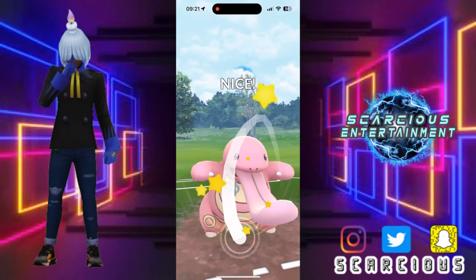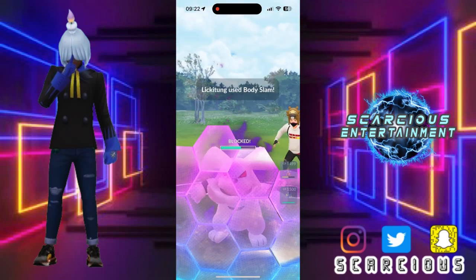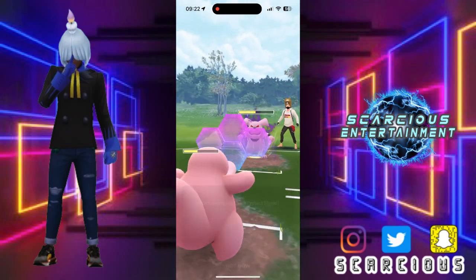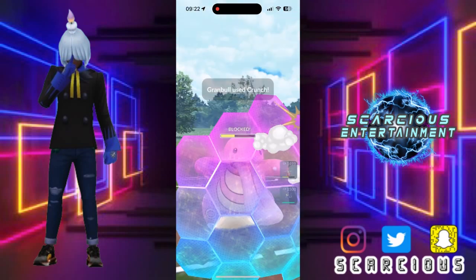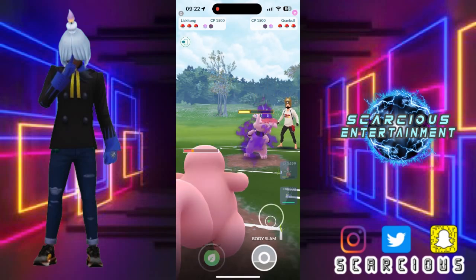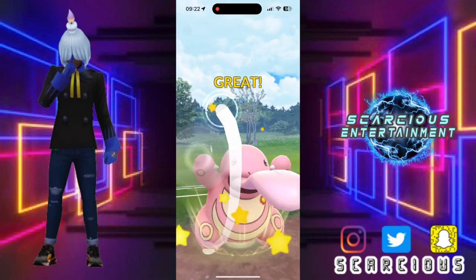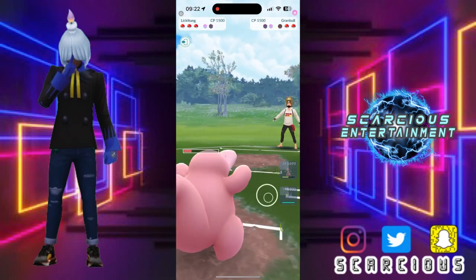Offloading the Body Slam — I'm expecting them to shield. They do shield, of course. Stacking — they're offloading their energy here, we're going to shield it. Of course. Alright, they go for that Crunch. Stacking that energy. Offloading another Body Slam — do you want to let this one go? They do. Let's go.